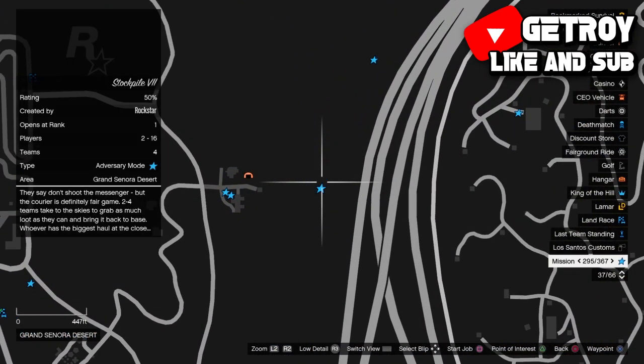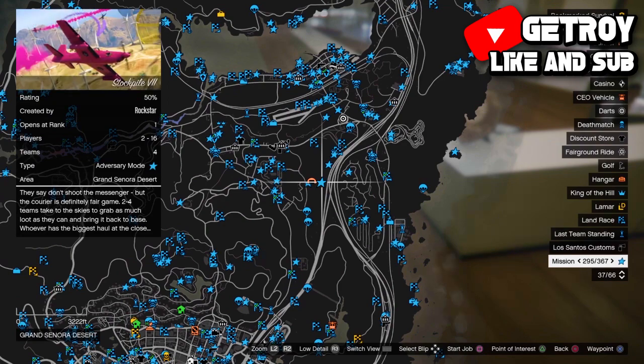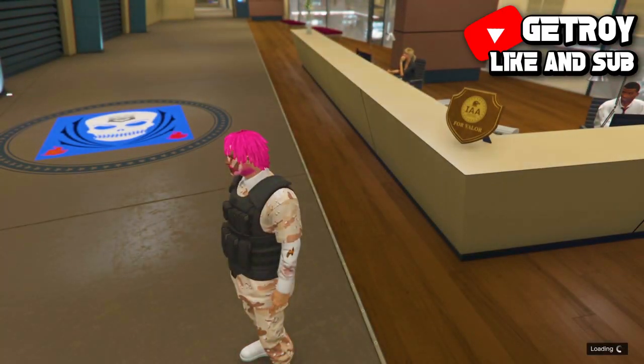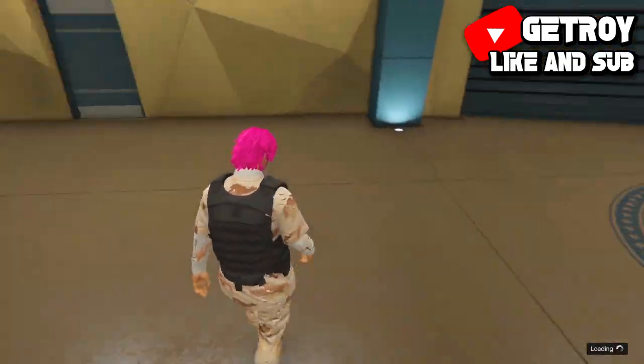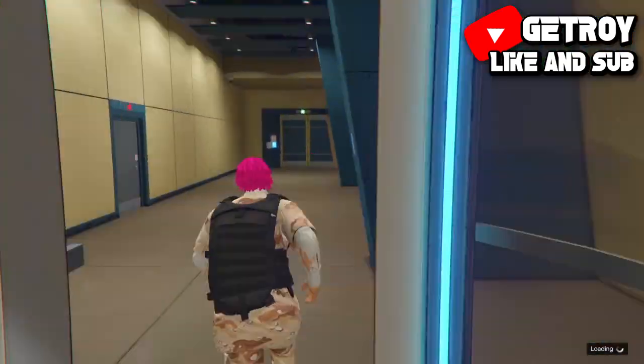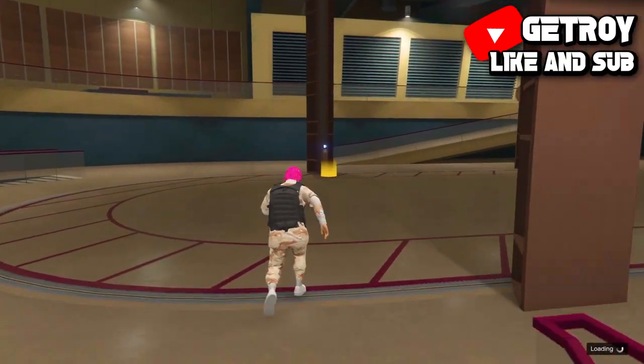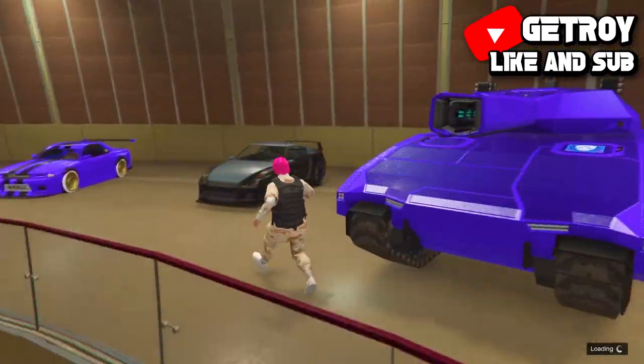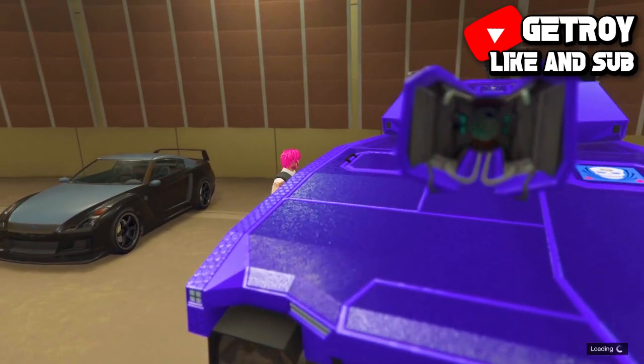Press Square — that's really important. Press Square, then press X. As soon as you press X, spam Circle as fast as possible. If you did this correctly, you will see a loading indicator at the bottom right of the screen.